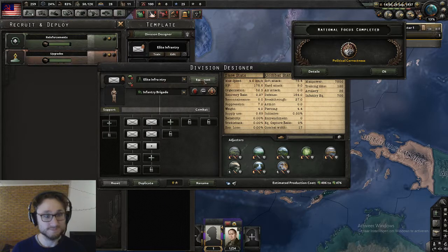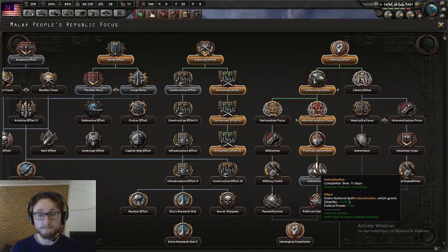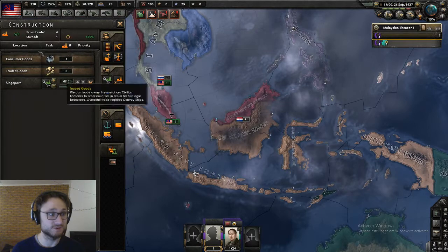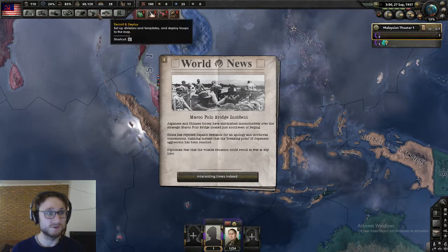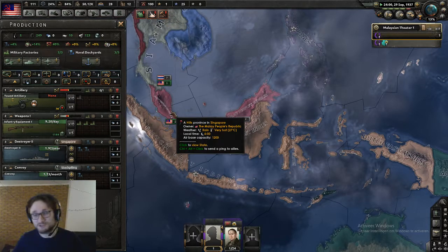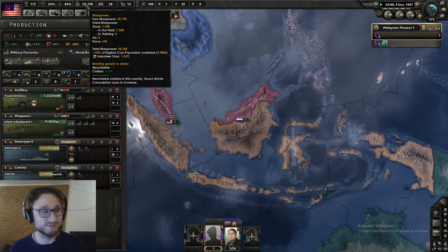The war has kicked off in the jungle, which is good because it's more likely that Japan or China will start importing from me. And what's even better is that I now have the political power to switch on war economy — so immediately we have a lot more factories available. All those new military factories will go on to produce artillery and infantry.